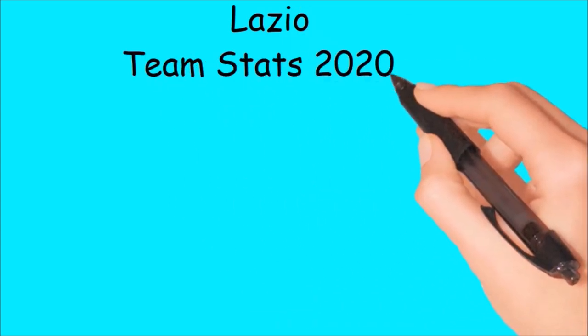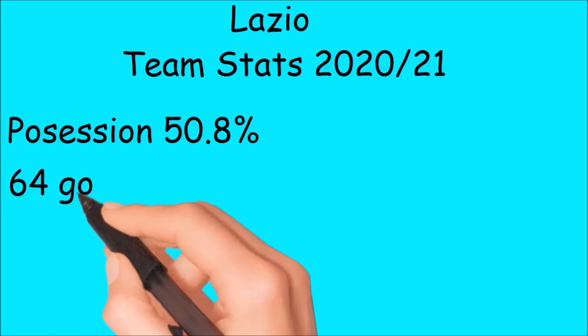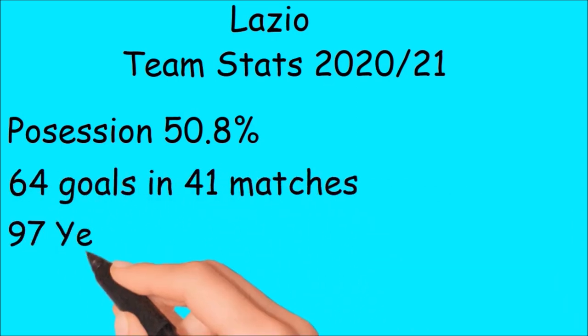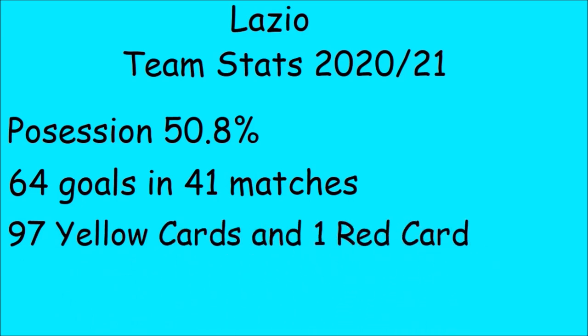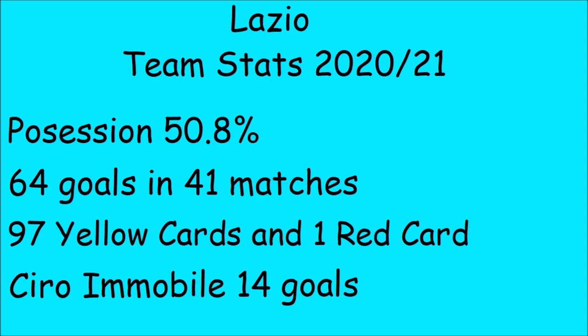Now let's see Lazio's team stats for the 2020-2021 season. Possession 50.8%, 64 goals in 41 matches in all competitions. 97 yellow cards and 1 red card — a really big number of yellow cards. Ciro Immobile is the top goalscorer.